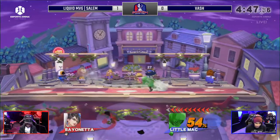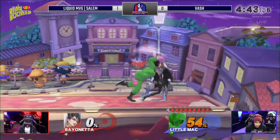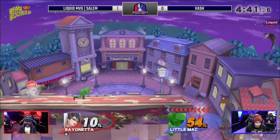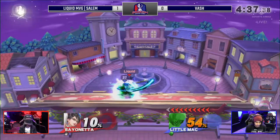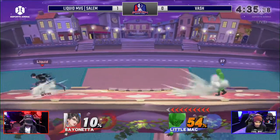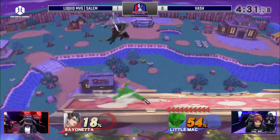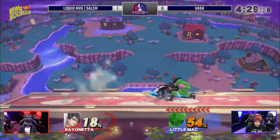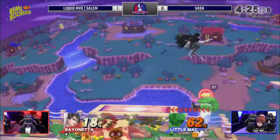Down tilt, up special — he's back in the game. Vash is awake and he almost has his KO meter on deck. He manages to get that — one down tilt can lead into a KO meter. KO punch almost on line here, he can really push this into a game three. But it's really going to come down to how well he can get in and stay in.